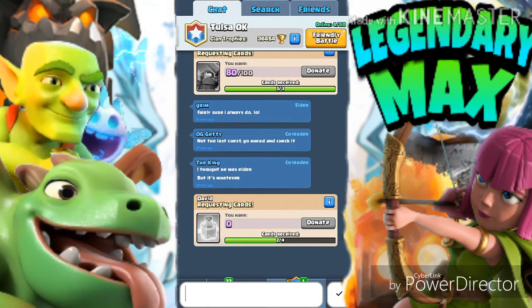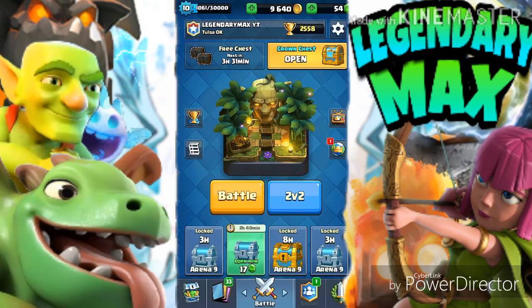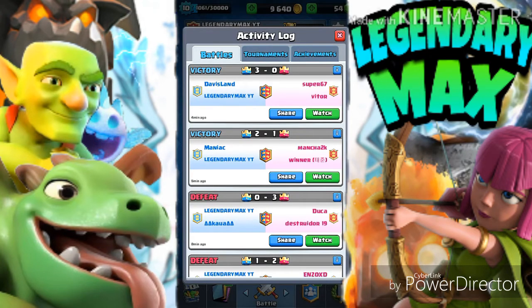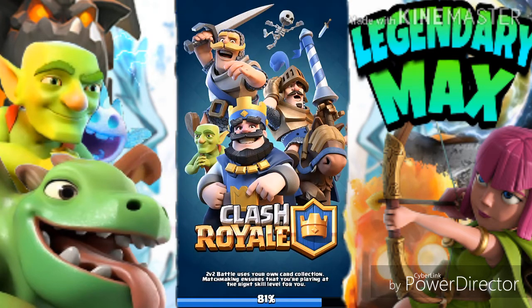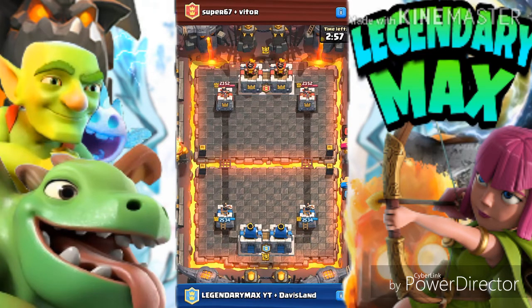First, let me show you everything I did with this deck if you guys want to try it out in the two versus two battle. We did a very good push — this guy didn't have anything back, and we got an awesome push and won in less than 30 seconds. I'm gonna let it play at one times speed. The first card used is the Night Witch — that's my teammate Davis Land. If you're watching, shout out to you bro, and shout out to the channel.